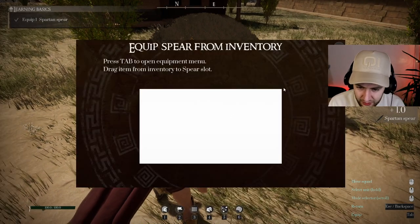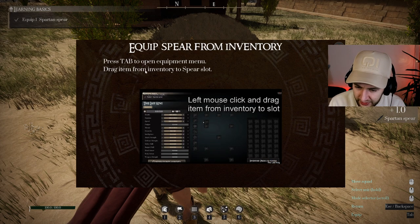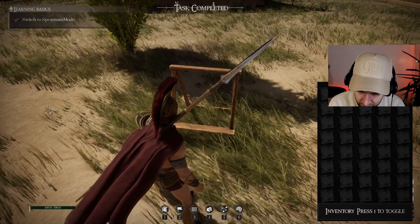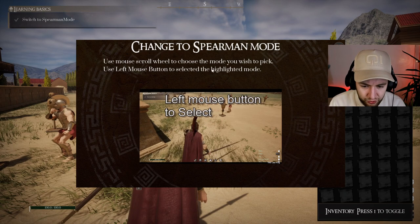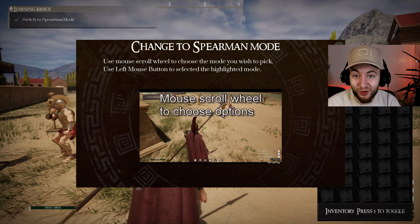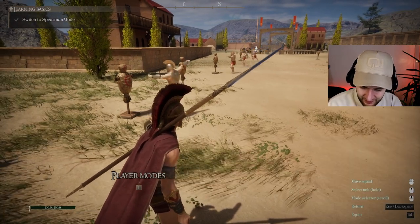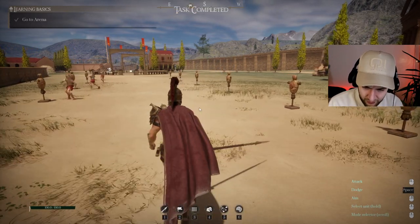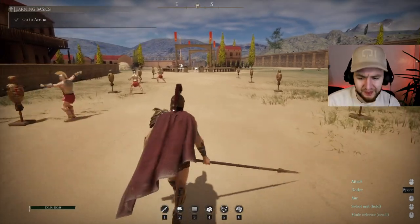Alright, spearman mode unlocked. It says 'equip spear from inventory, press Tab to open equip menu, drag item from inventory to slot.' We got it equipped. Then it says 'change to spearman mode, use mouse scroll wheel to choose the mode, use left mouse button to select the highlighted mode.' So far this seems very messy. Go to the arena — this game seems very messy.